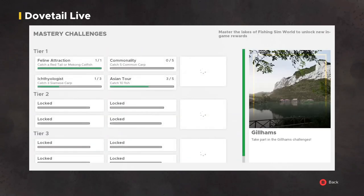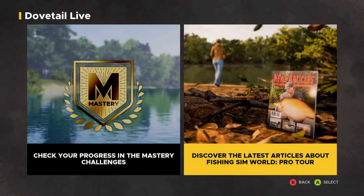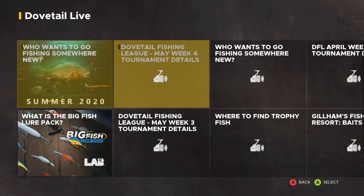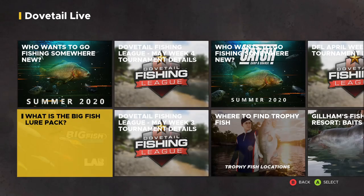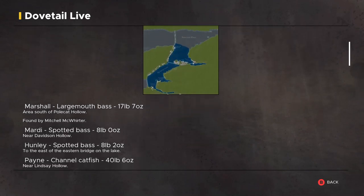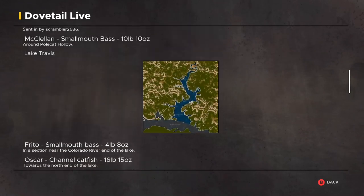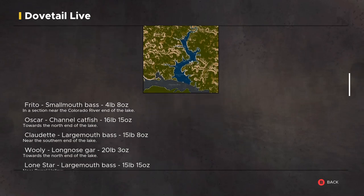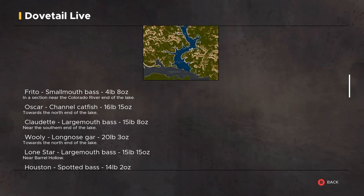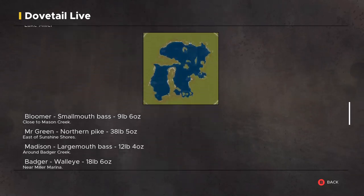Over here where it says Dovetail Live is where you can check your mastery of the different lakes and tiers. In Gillhams, I got Red Tail Catfish, and each tier unlocks different gear like a hat, hoodie, or shirt. Under the news articles you can find info, and importantly there's a 'Where to Find Trophy Fish' article that shows you which section of each lake to target — for example, in Travis Lake the Frito small bass is near the Colorado River end.